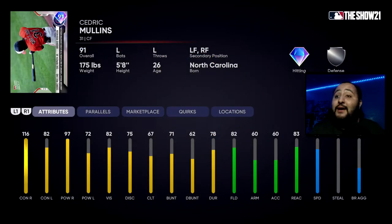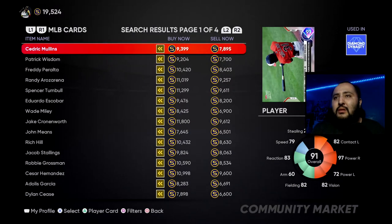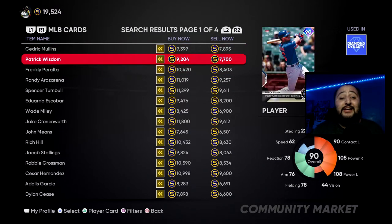Cedric Mullins has 116 contact against righties, 82 contact against lefties, 97 power against righties, and 72 power against lefties with 82 vision. He's a center fielder who can play multiple outfield positions, has 82 fielding, pretty nice speed, and good reaction — but his arm is just not there for me. Cedric Mullins I don't think I would go with him.